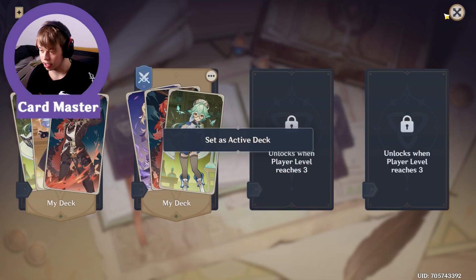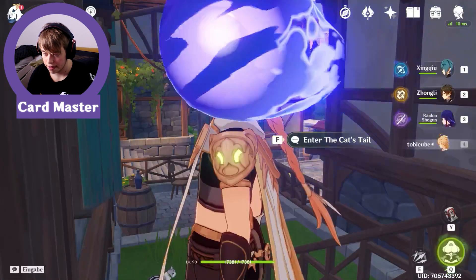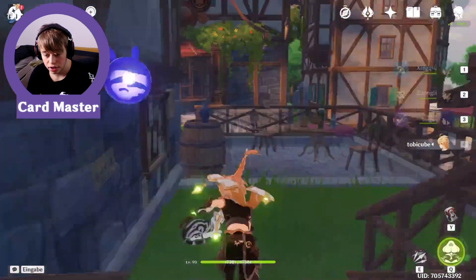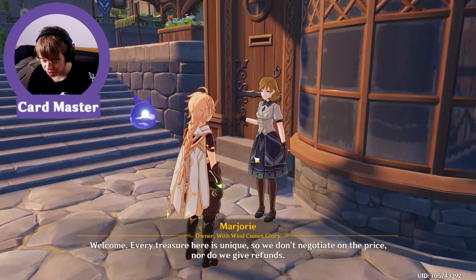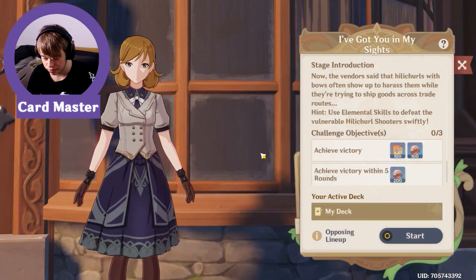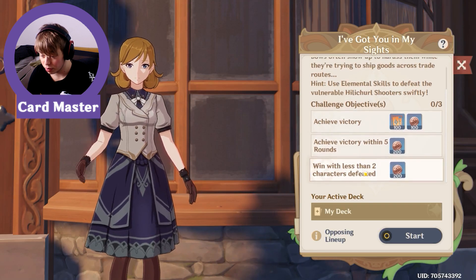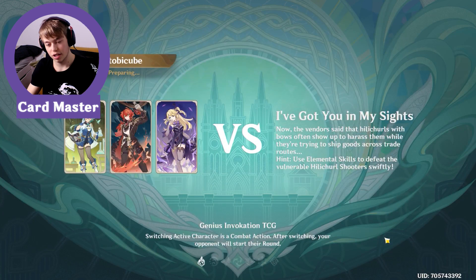We got Sucrose, Diluc, and Fischl in the deck now. Let's search for players — oh there's a player right here! You want to fight? The challenge: pick three within five rounds with less than two cost cards. Challenge accepted, let's go!